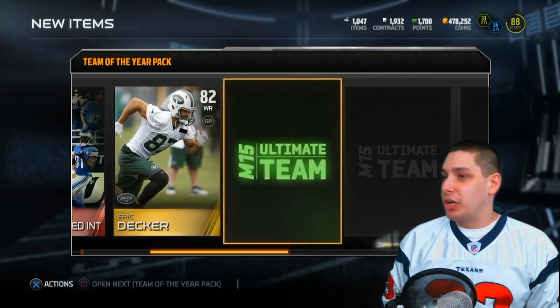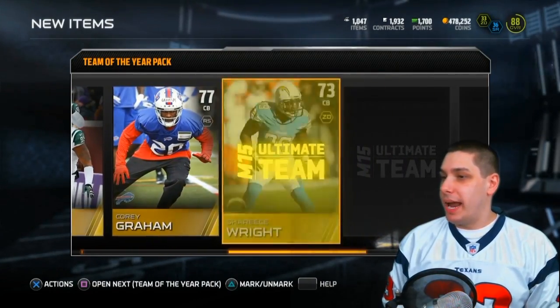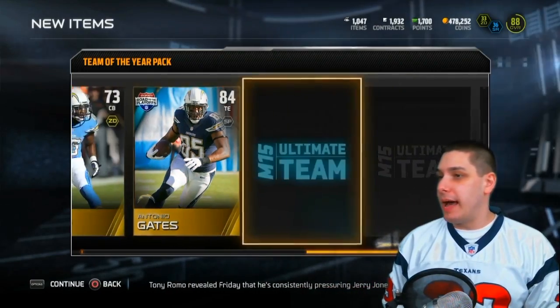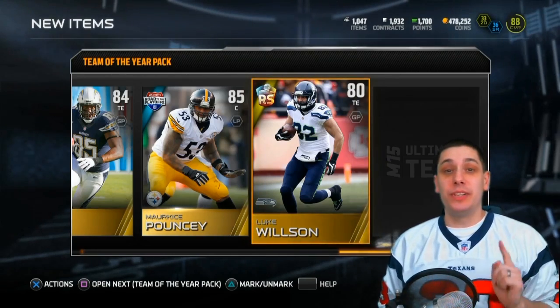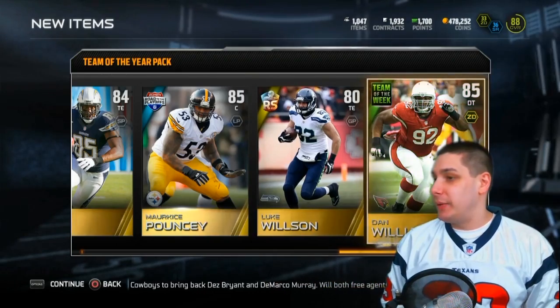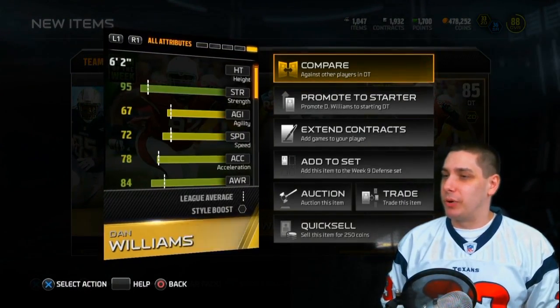Week 14 safety collectible, Corey Graham, Sharice Wright, Antonio Gates road of the playoffs. Marquis Pouncey, Luke Wilson rising star - and if I get two of these rising star Luke Wilsons I'm absolutely going to do that set, he is an absolute beast. Then we get team of the week Dan Williams, 85 overall.